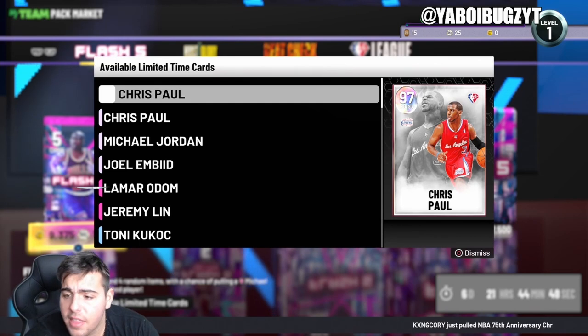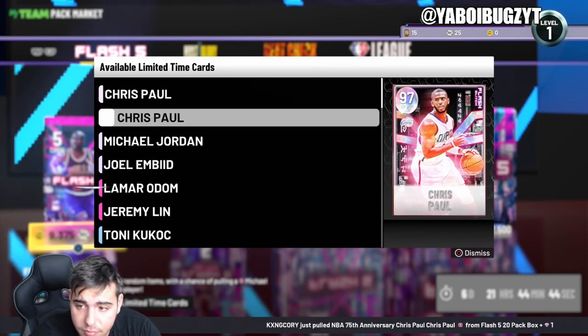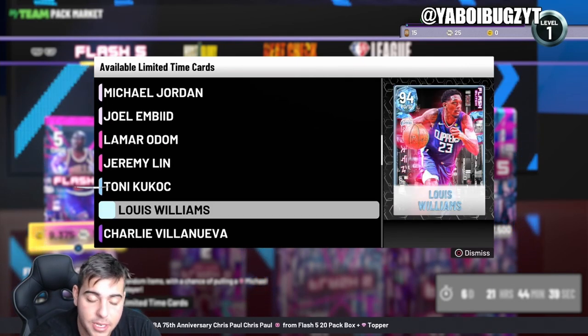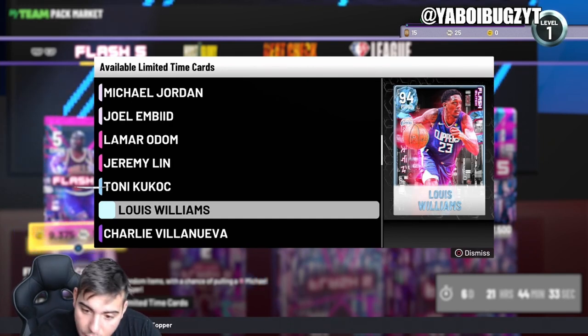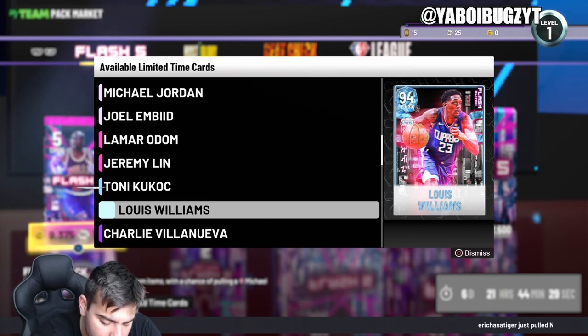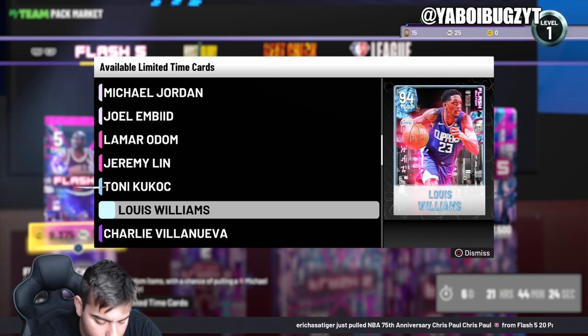As you guys know, yesterday they did release some very — and I mean very very — good content. Like I said in my last video, Lou Williams is the best investment. We did run a giveaway yesterday and winners were announced. If you didn't enter, maybe we'll do one next week. We're gonna go over all the active locker codes and type in the one that just came out yesterday, then go over all the other active ones.